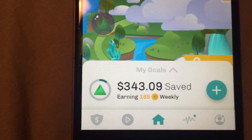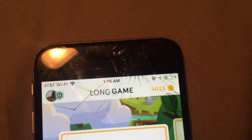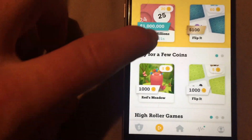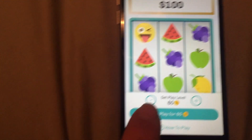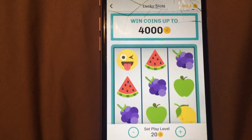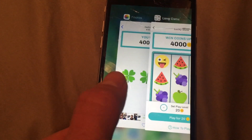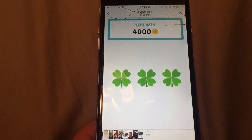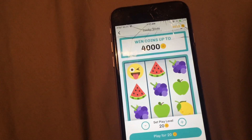You can see here with my $343.09, I normally only get 185 coins every week. So how did I get 4,000? Well, one of the games you can gamble in — you can see for 60 coins you can win up to $100. But for less — 20 coins right there — the max prize is 4,000 coins. So I was on the night shift, and I spun with my 20 coins. And there you go. That was my 4,000 win right there. So needless to say, I'm pretty excited about being able to gamble 4,000 coins.